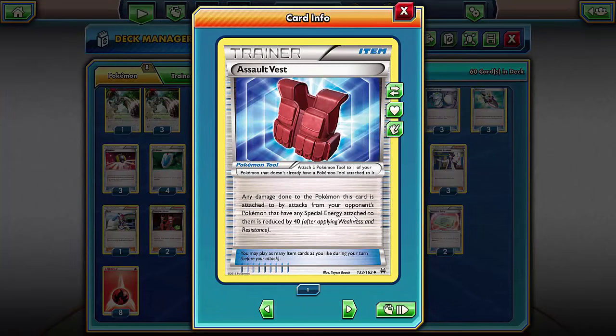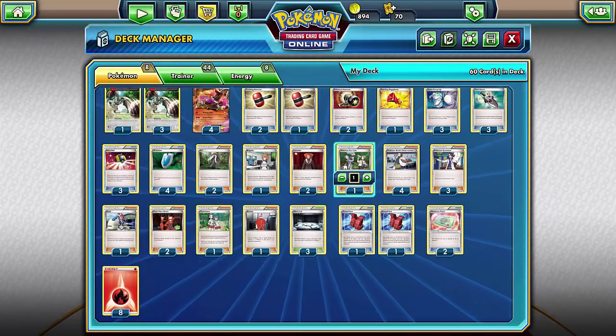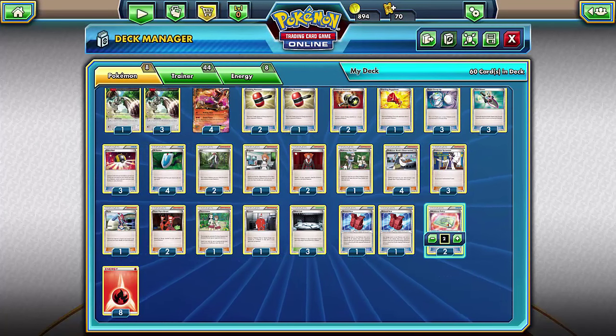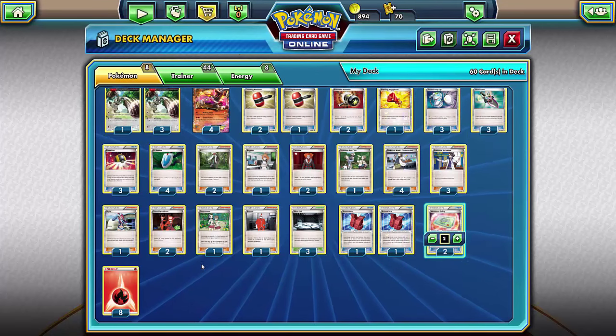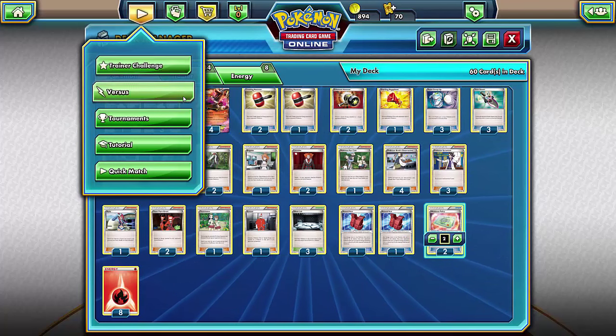One Xerosic for dealing with Head Ringers. Three Silent Labs to shut down abilities on any basic Pokémon. Two Assault Vests — if the opponent has a special energy attached, I take 40 less damage. Two Weakness Policies in case I come across Toad or anything that can one-hit KO me. Eight Fire Energies and that's it for the deck analysis — let's get into a game.